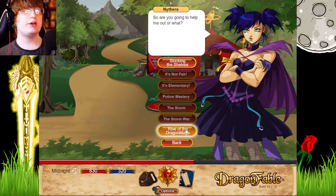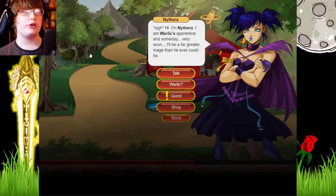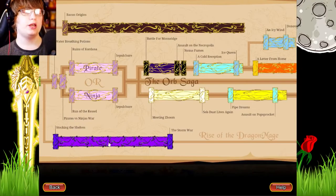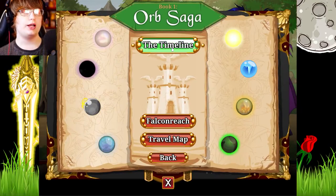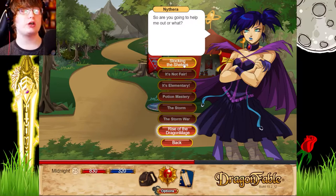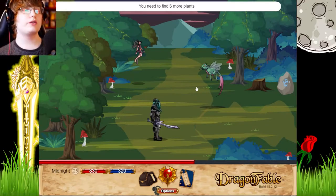We have 'Rise of the Dragon Mage' which is like a second section. If you guys are confused with how that works - we have the timeline here. This section is the first section and this is the Dragon Mage section, so it's like two storylines as part of Nethera's quest. It's quite a lot to do. But we're gonna start with 'Stocking the Shelves' first - might as well do the first one first.